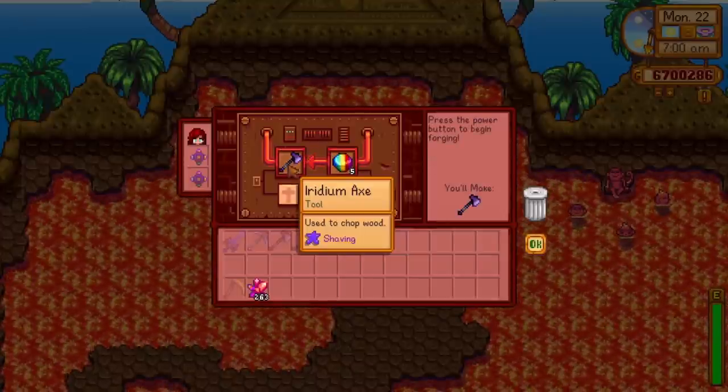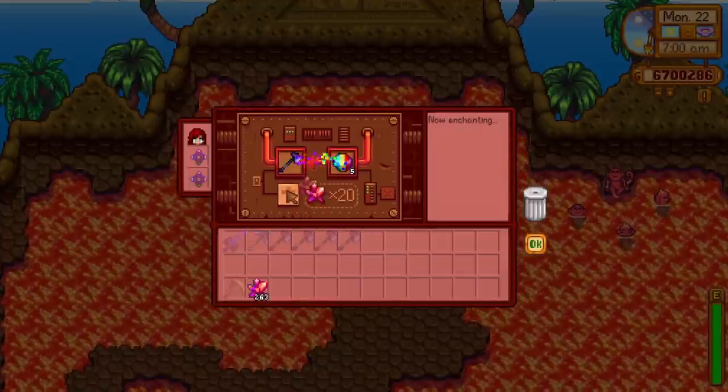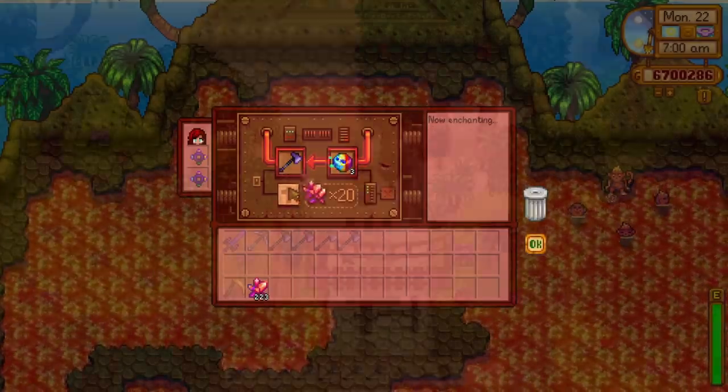You can add enchants to tools and weapons. It costs a single prismatic shard and 20 cinder shards. The enchant will be applied randomly to your tool or weapon, so hopefully you get the one you want without too many attempts.